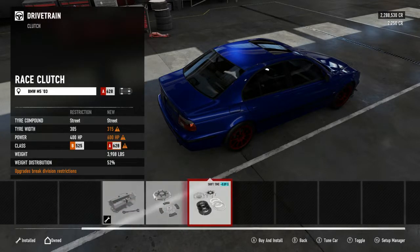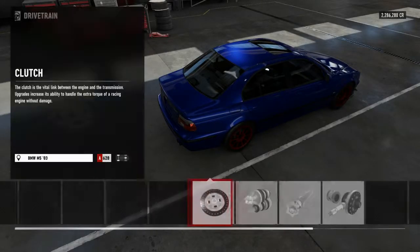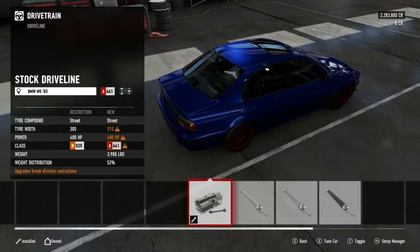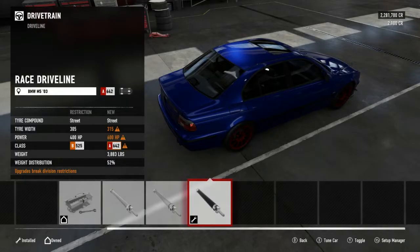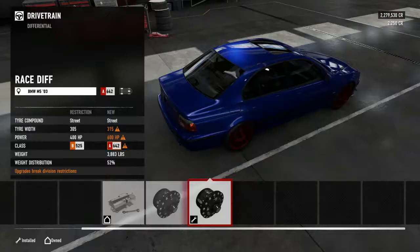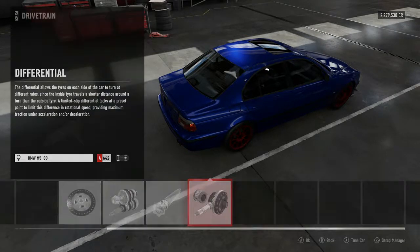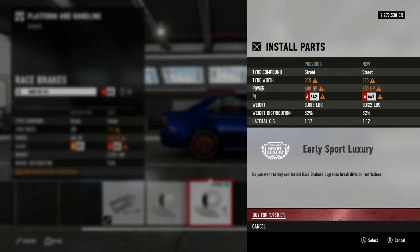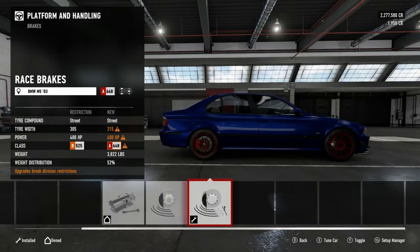We're maxing out the performance parts - everything's going to race spec. We've got 600 horsepower, not too bad for this Beamer. Definitely upgrading the brakes - always do it. A little left foot braking on the TX Racing rim, the TH8A shifter and the pro pedals complements my whole rig.